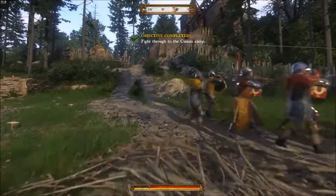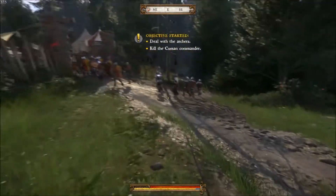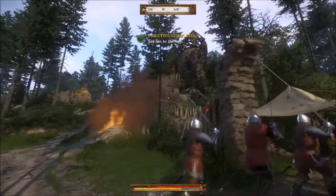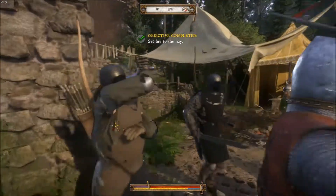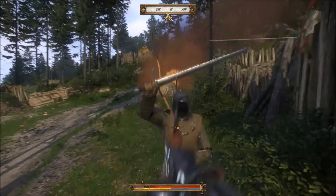Once that cutscene is over, we're going to immediately run over to this pile of hay, hit E to set it on fire, and run back to your group of soldiers so you don't get hit by arrows. The archers are going to come down and join the fight, so you're going to want to take them out — they're very weak, so they're really easy to deal with.